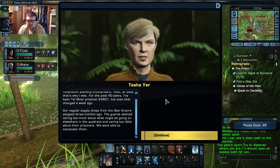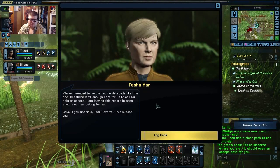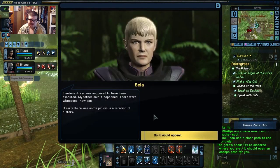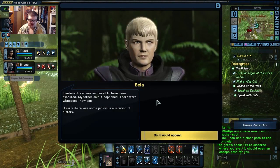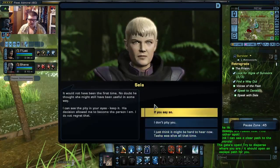I am Natasha Yar, security chief for the Federation Starship Enterprise-D. Well, at least that's who I was. For the past four years I've been Tal Shiar prisoner 24601, but even that changed a week ago. Our regular supply drops from the Star Empire stopped three months ago. The guards started caring too much about what might be going on elsewhere in the Quadrant and caring too little about their prisoners. We were able to overpower them. We've managed to recover some data pads, but there isn't enough here for us to call for help or escape. I'm leaving this record in case anyone comes looking for us. Sela, if you find this — I still love you. I've missed you. Lieutenant Yar was supposed to have been executed — my father said it happened, there were witnesses. Clearly, there was some judicious alteration of history. The Enterprise-C survivors were here, but something drove them away.